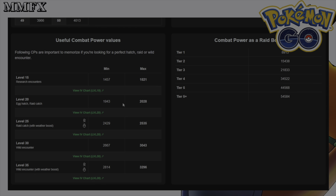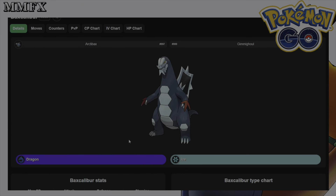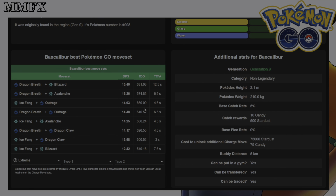If Baxcalibur gets into raids — which I think it will — you're looking at 2028 CP from a normal raid and 2535 from a weather boosted raid. Overall not a bad Pokémon; 4000 CP max is really good. The best moveset is Dragon Breath and Blizzard for a 15.4 DPS.